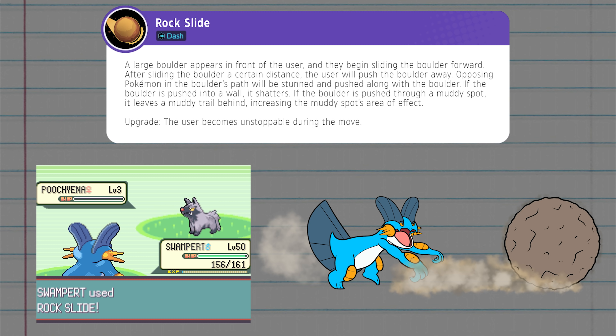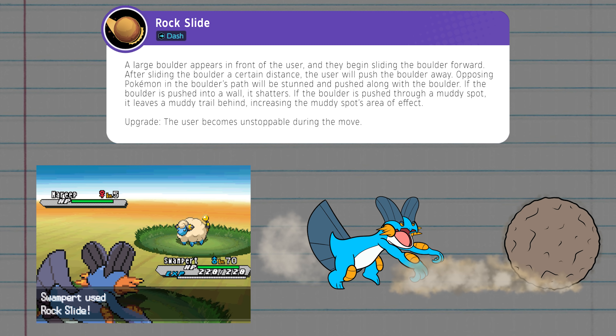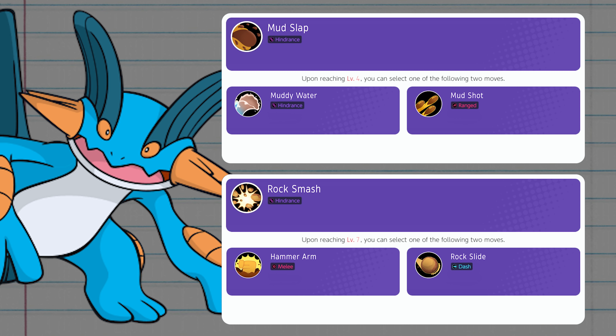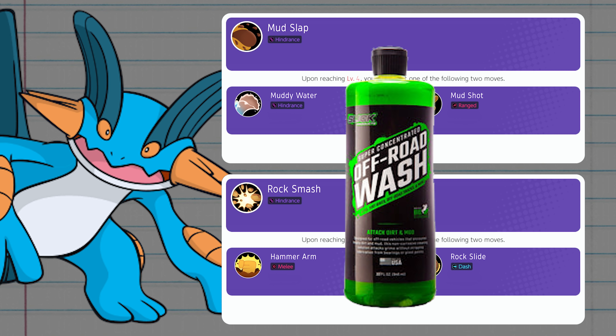When Rock Slide is upgraded at level 13, Swampert will become unstoppable for the move's full duration. So Swampert, regardless of what moves you use, is pretty obnoxious to deal with — great at distracting opponents while also getting in some strong hits. If you see a Swampert, you'll want to make sure you bring in your heaviest hits.